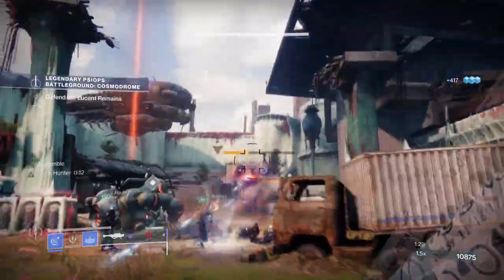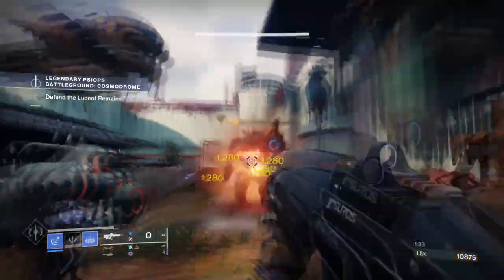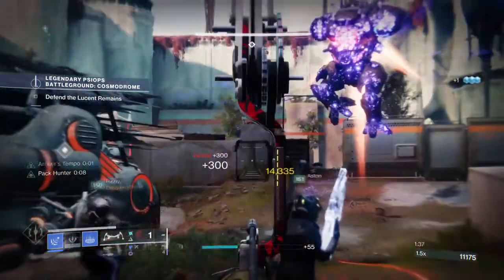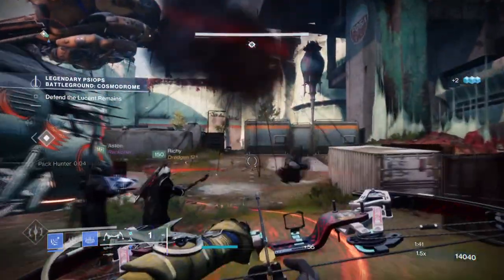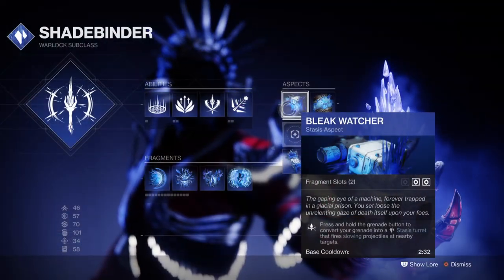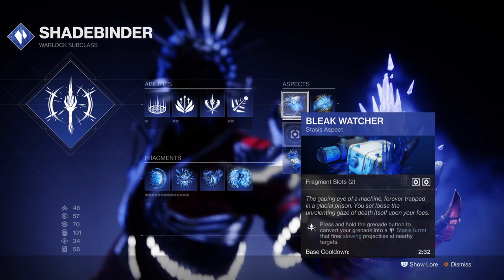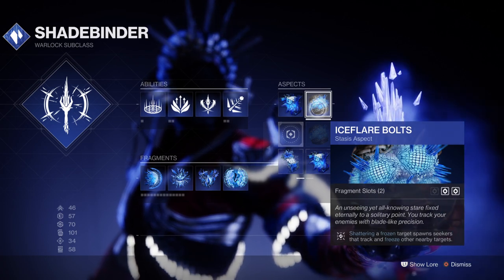For the subclass we'll be using Shadebinder with the Ossia MOC Exotic. What I'm about to explain will be similar to what I covered when I first highlighted the exotic, so if you don't want to listen through this section again, please skip ahead. We'll be using Bleak Watchers for access to the stasis turrets, which will play a big part in how actively we control an area. We then have Ice Flare Bolts, which will expand on the tracking capabilities of snap grenades and shoot out additional ones to help.